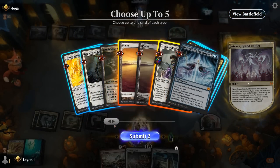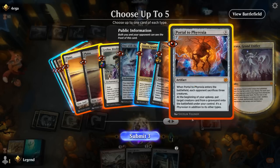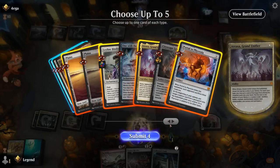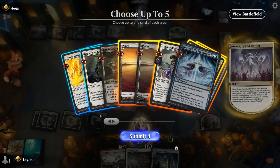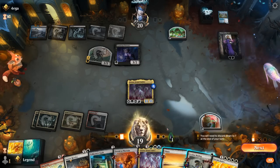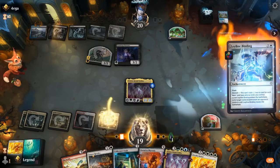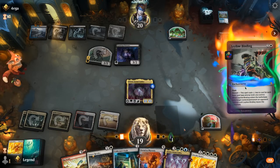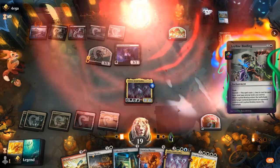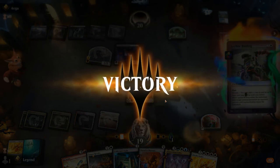Can get an untapped land, artifacts and creatures, maybe go for another Atraxa over Leveler, and another Invoke Justice looks good. Exile Liliana, and then we should be in the driver's seat. And our opponent concedes. On to the next one.